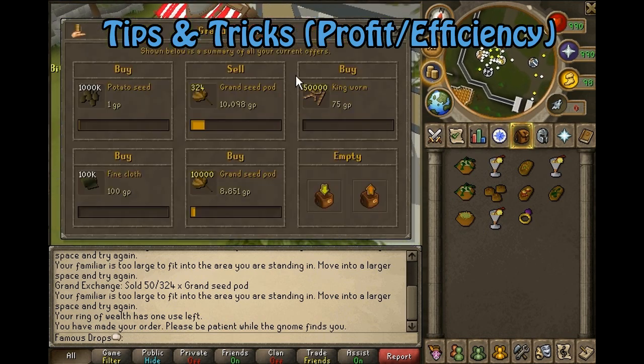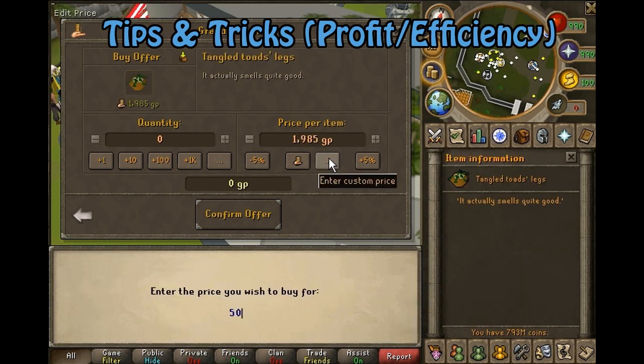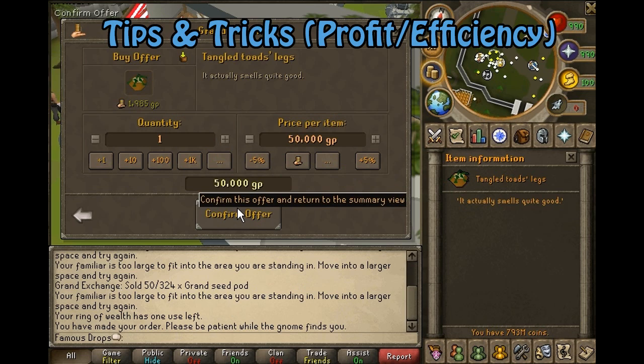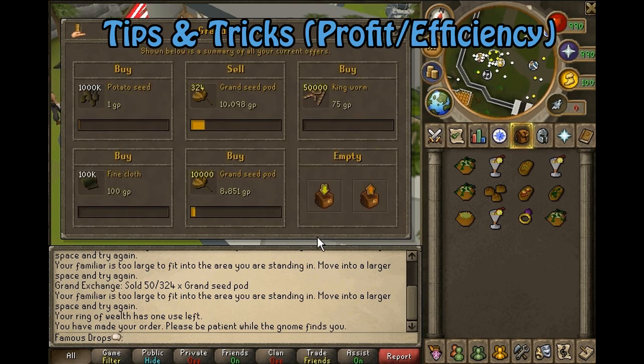Another quick tip: you can buy all of the items from the Grand Exchange that you have to make. However, to show why this is unsuggested — for example, tangled toad legs — I put in an offer for 50k and bought some for 4k each, but I can make them for much cheaper myself. So buying from the GE is not recommended.